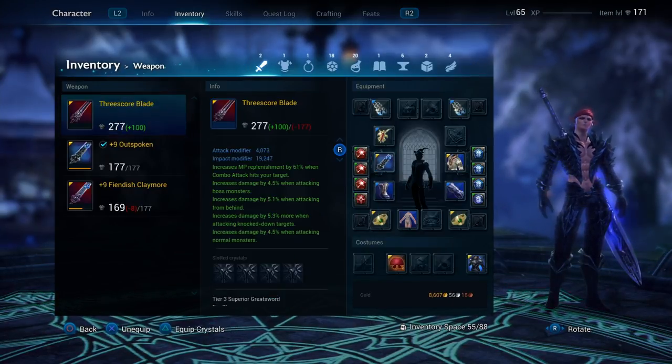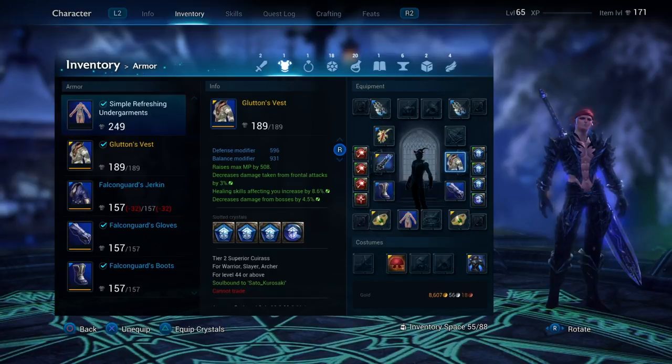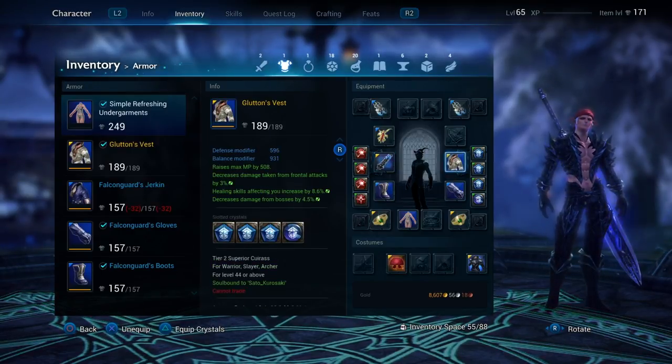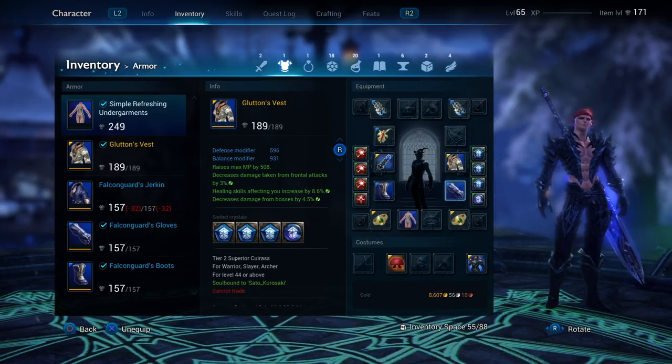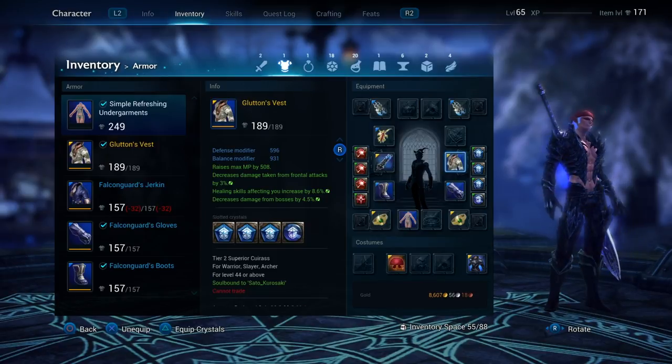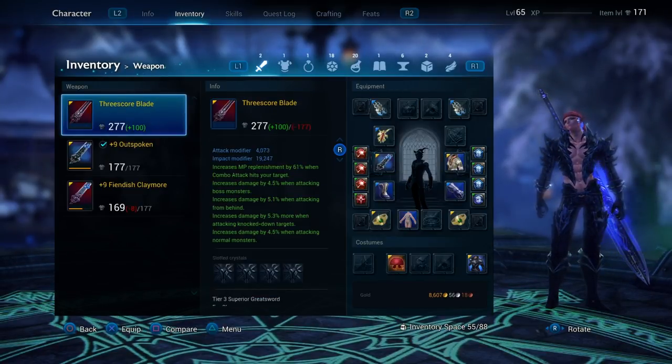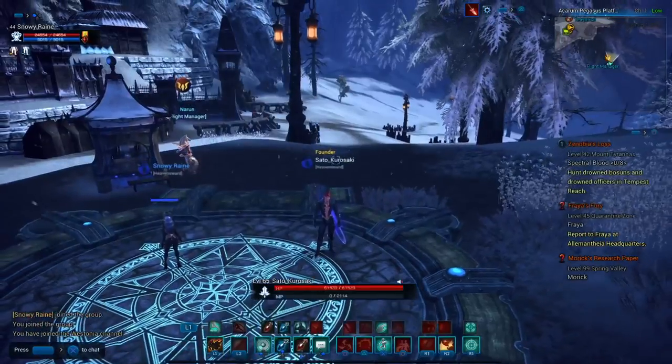So when it comes to crystals, your weapon and your chest piece — your chest and leg gear, which is technically your outfit — can each hold four crystals that will give your character different stat buffs and things like that.